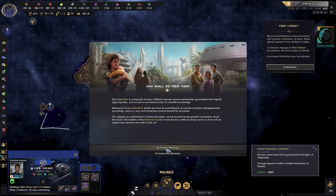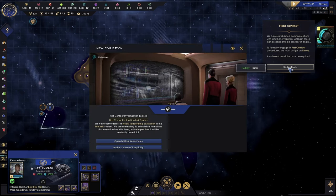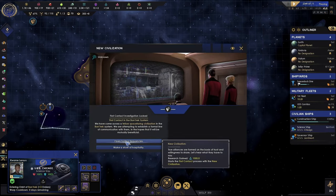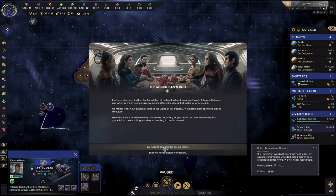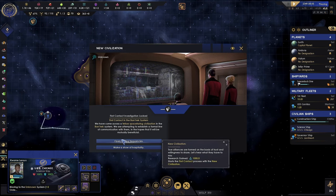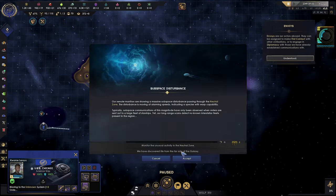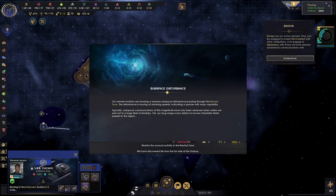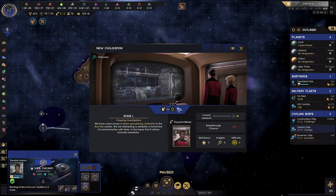We have established communications with another civilization — at least these signals appear to be sentient in origin. First contact! Construction finished on schedule, and we made contact with two. We sent an envoy that'll make contact.